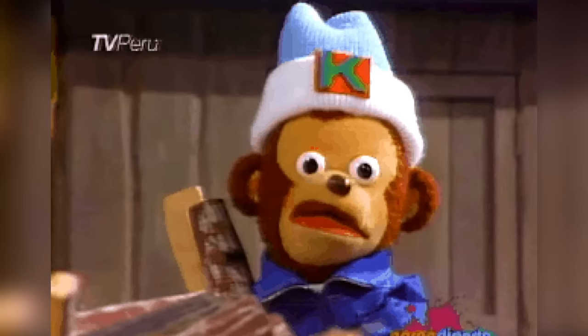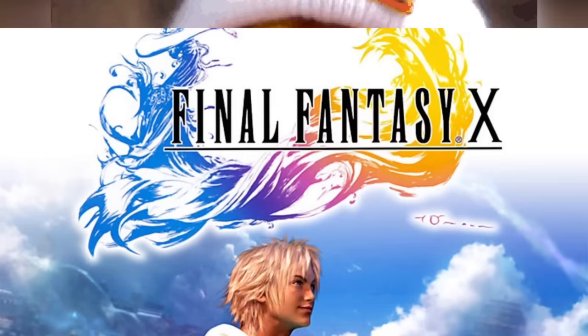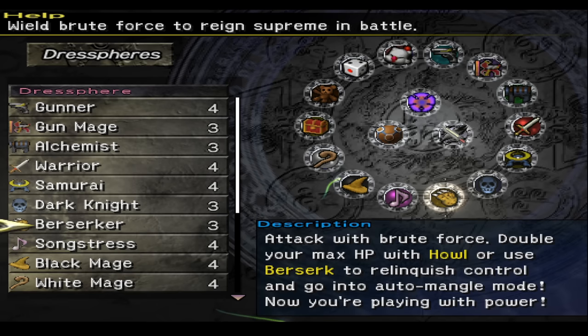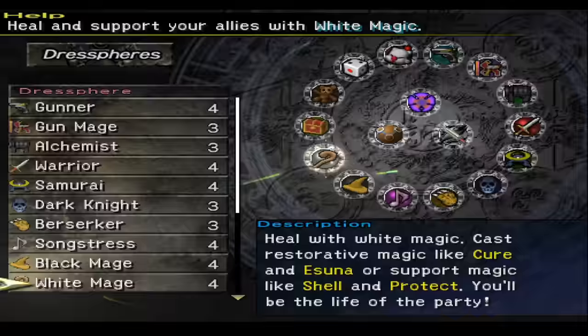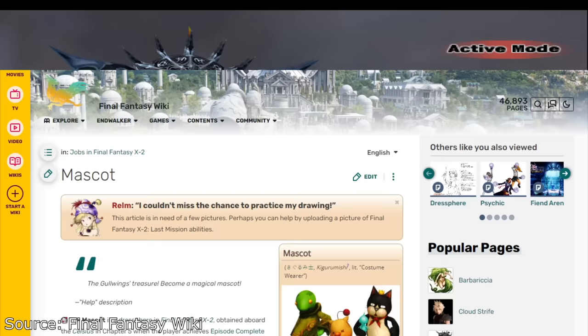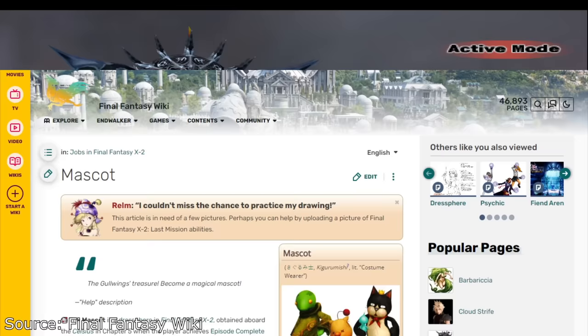At number two is Final Fantasy X-2's Mascot Dress Sphere. This is a weird game, to say the very least. X is a pretty normal Final Fantasy; X-2 is different — it's a good game, but it's a weird game. It has these really unusual classes you can unlock, called Dress Spheres. One of the hardest but also best of these classes is the Mascot, which gives all three party members unique abilities related to the costume they're wearing. Unlocking it is simple: achieve episode complete for every location in chapter five, then this costume appears on your airship.